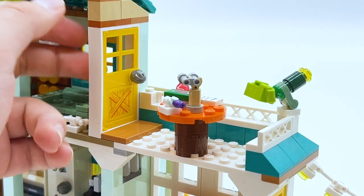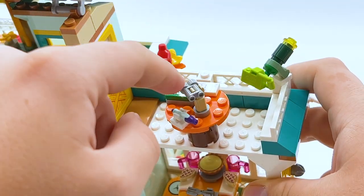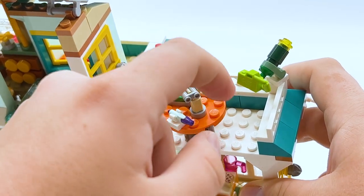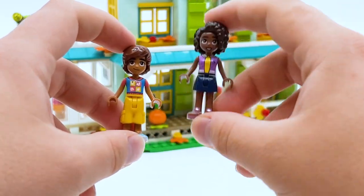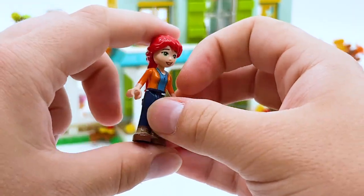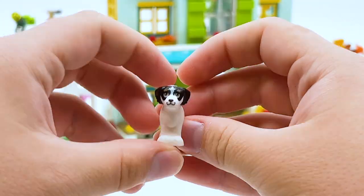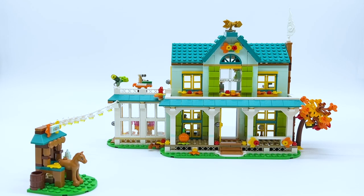On the opposite side there's a door leading to a table for birdwatching with a book about birds and binoculars, plus what looks like a little telescope. The mini dolls include Autumn, Aaliyah, and Leo - and most importantly, this is the one and only set to come with the adult version of Mia, one of the original LEGO Friends characters and Autumn's mother. The set also includes a dog figure. I wouldn't call this a must-have by any means, but it's genuinely well done at a good price. I don't like it as much as the grocery store, but I would still recommend it.